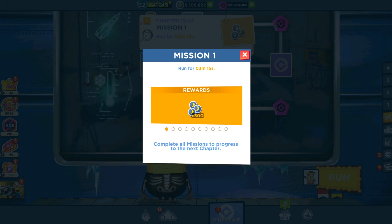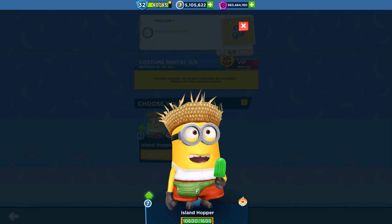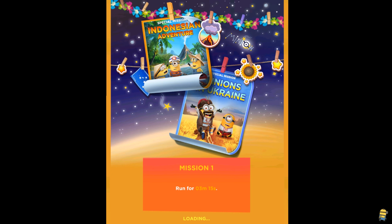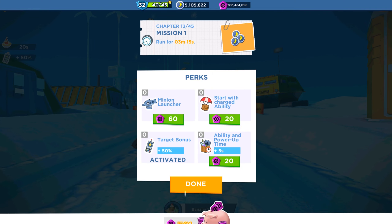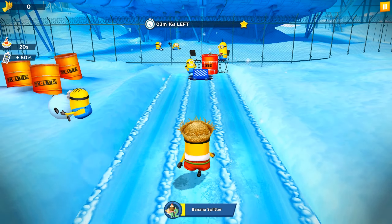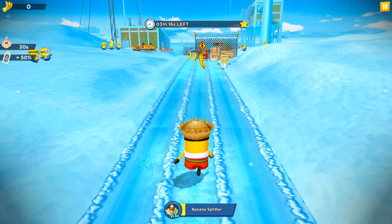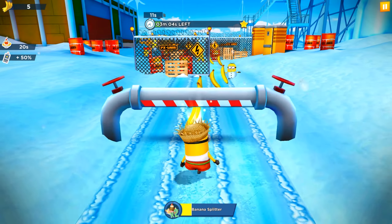It's mission one and we are gonna play with Island Hopper Minion because this is the one and only outfit which we can play with. Island Hopper has multiplier for minutes and seconds but I'm gonna use only one perk — the 50% target bonus. So instead of 3 minutes running, we will complete this task only within 1 minute or so.